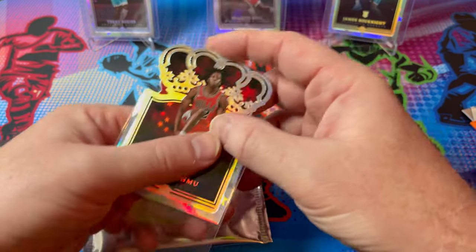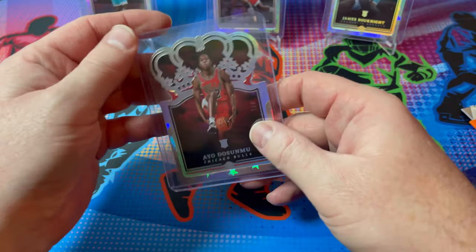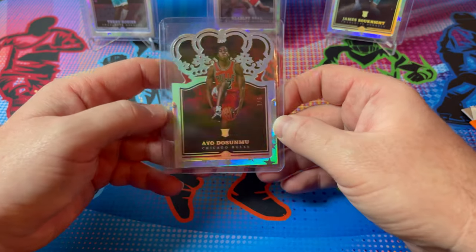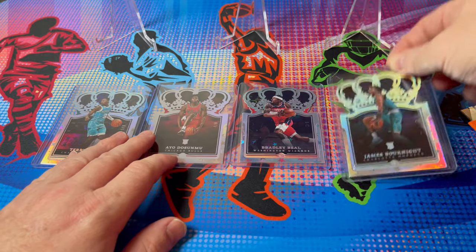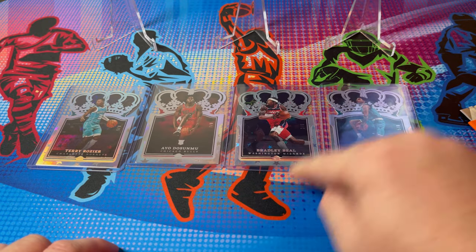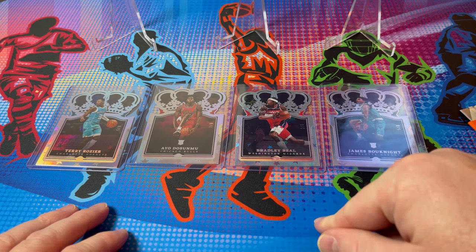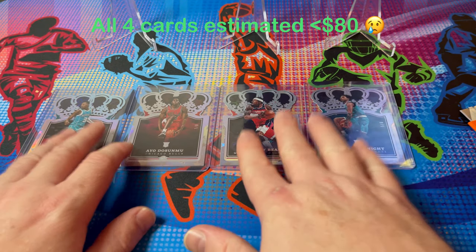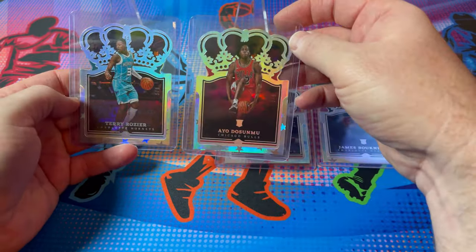I think I've gotten spoiled — in my last couple of boxes I hit LeBron James, which is easy to get spoiled by, not to mention some really solid rookies and some Cavs cards. So not my best opening, but it's okay. Four cards all numbered to eight: Terry Rozier, Dosumu, Beal, and Boo Knight. I definitely didn't get my money back on this one, but they're cool cards and I would definitely buy these again — just look at how pretty they are.